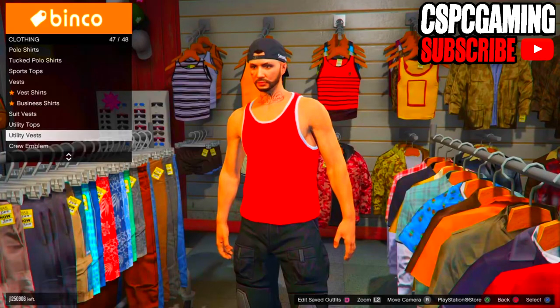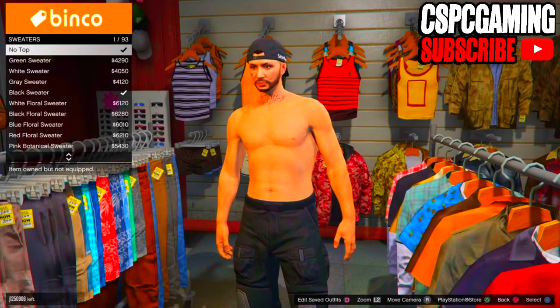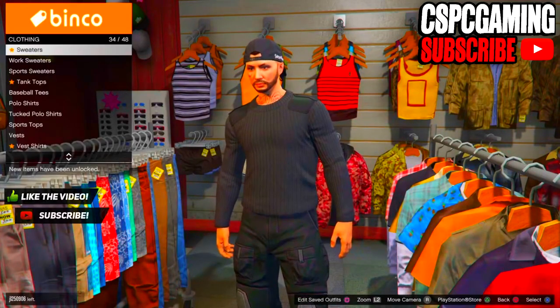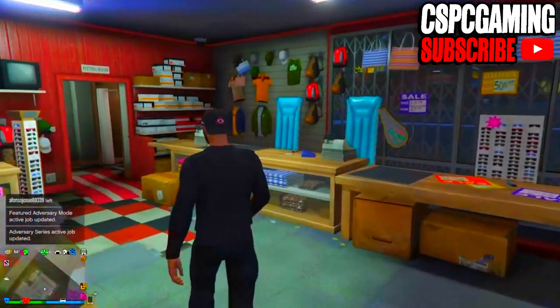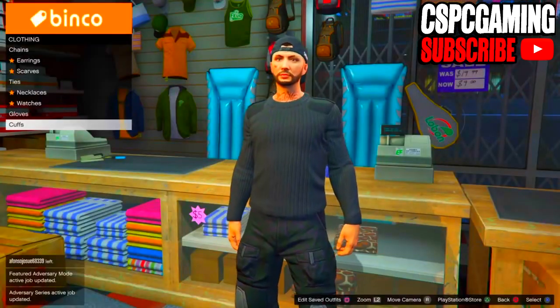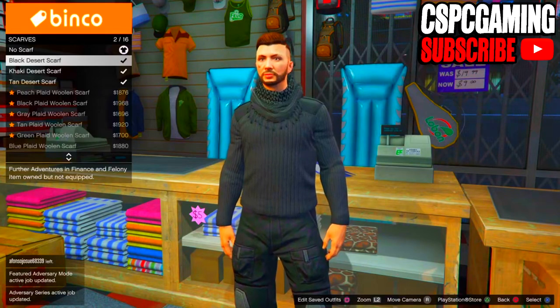Once we've done that, go over to sweaters. Once you're in sweaters, press up on your d-pad and go all the way down to the bottom to the black comeback sweater. Now our outfit should start looking like this. Next, go to the accessory section in the clothing store, go to scarves, and purchase the black desert scarf.